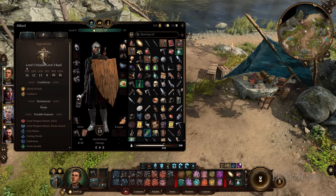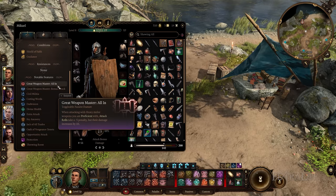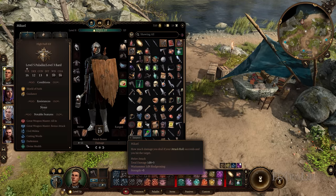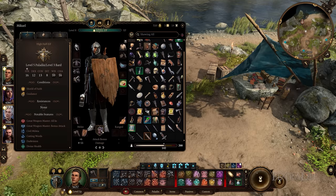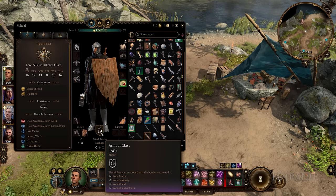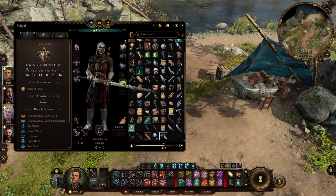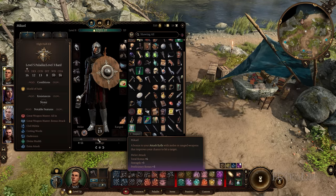Inside the inventory screen, you can see a lot about your character, including their current conditions, resistances to different damage types, notable passive features, armor class, attack roll bonuses, and expected weapon damage. This information is really important — you can use it to determine whether equipping a new armor piece improves or lowers your armor class, or compare attack rolls between weapons to understand where your damage is coming from and which weapon connects better.